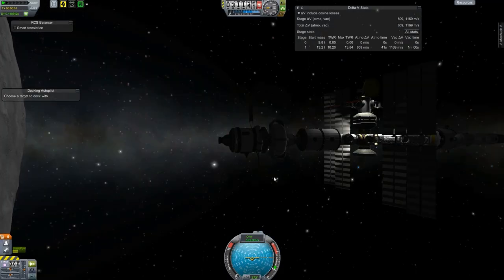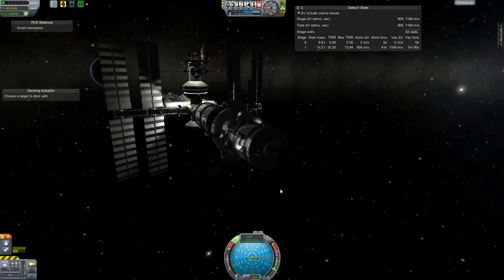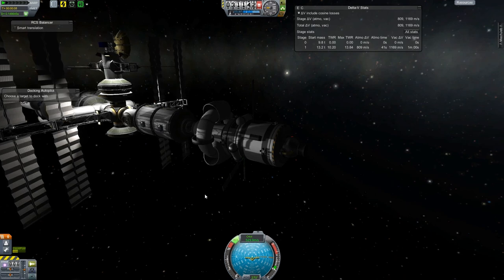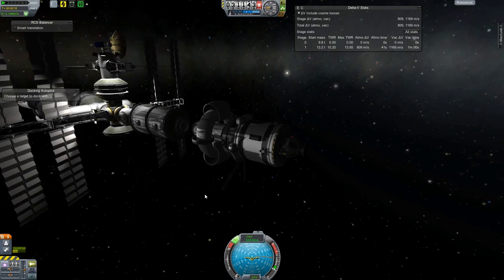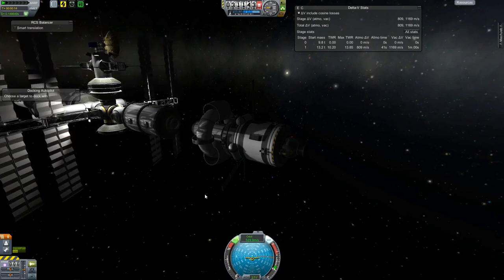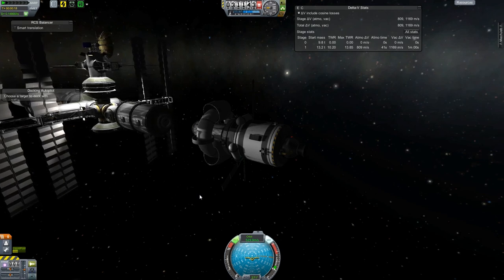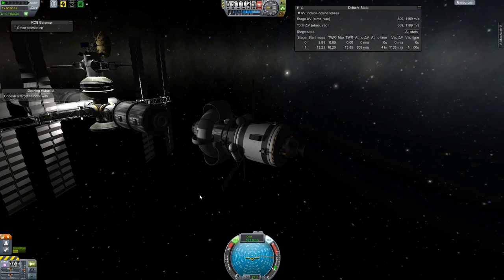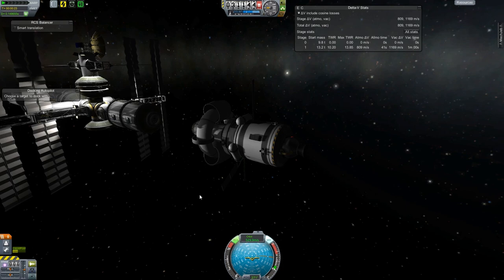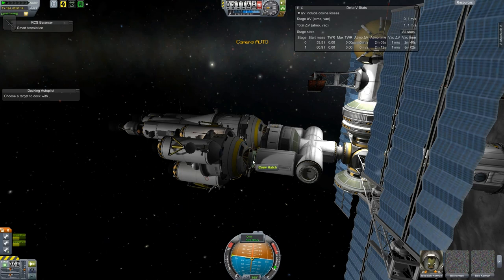Hey guys, welcome back to Kerbal Space Program. Today we're continuing work on our Mun station, and the very first thing we're doing is backing this module off because I'm rearranging how the station is going to be put together. I generally mock these things up in the vehicle assembly building before I launch them, but I made some changes to the design that have been reflected in my VAB version, so now I actually have to execute those changes here.